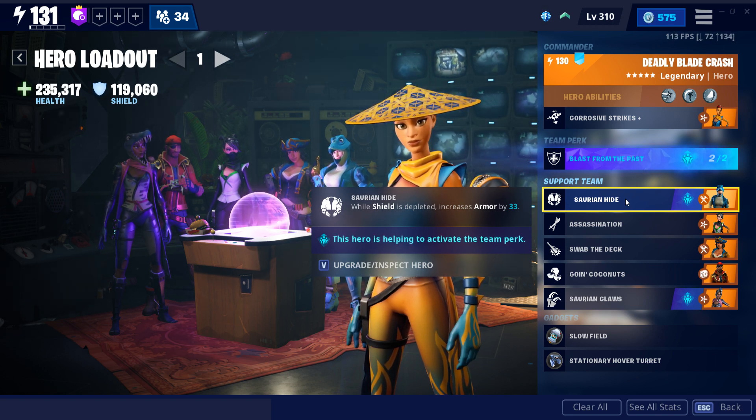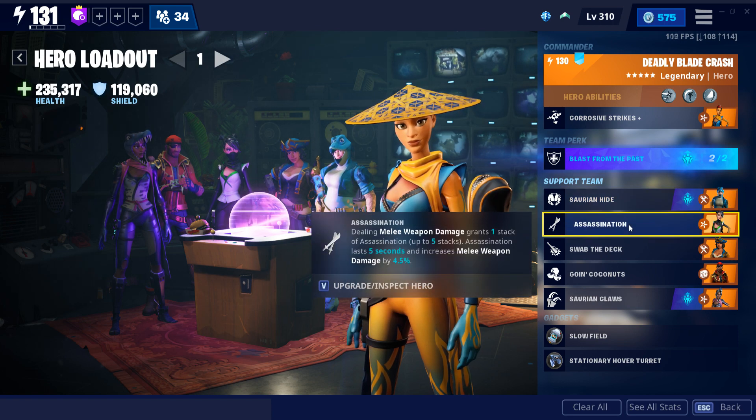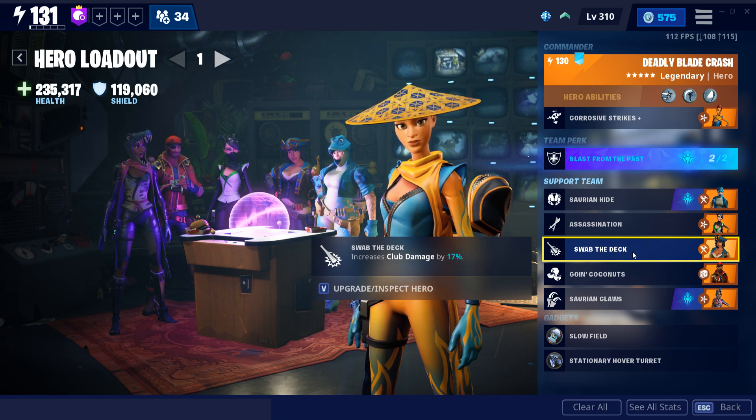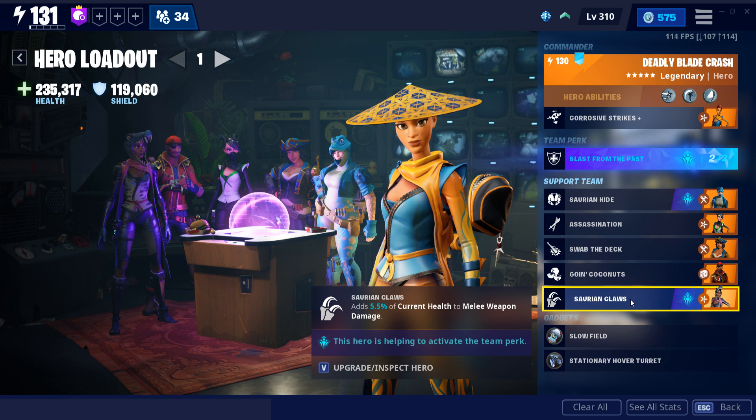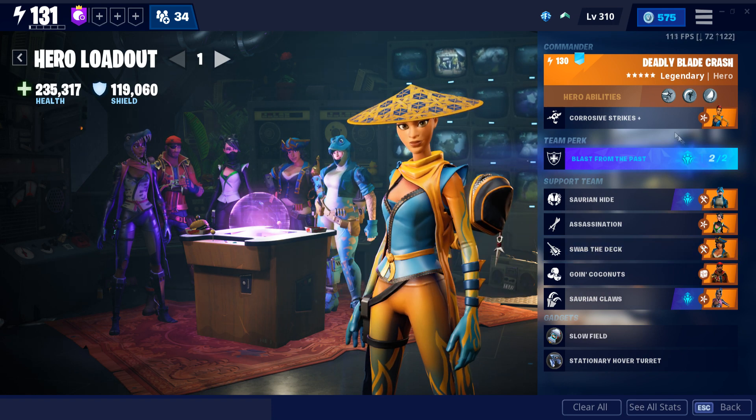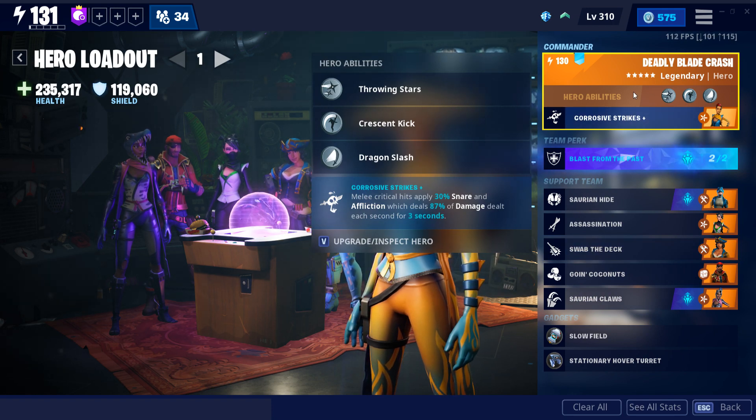Your shield is depleted and it's going to increase your armor by 33. Then we have Assassination in the next slot, which is just stacking melee damage. Swab the Deck for increased club damage by 17%. Going Coconuts, which is your healing source — you get a little bit of damage as well when you're under the effects of the coconut. And then we have Saurian Claws for 5.5% of your current health to melee damage. You can also swap out Privateer Hype for Deadly Blade Crash and get about the same build — just switch her to the commander and Deadly Blade to the support, and interchange those however you'd like.